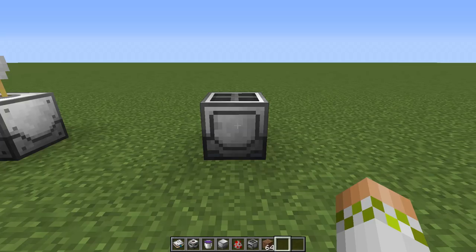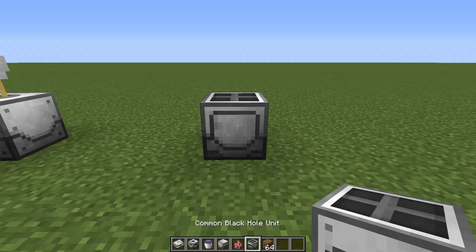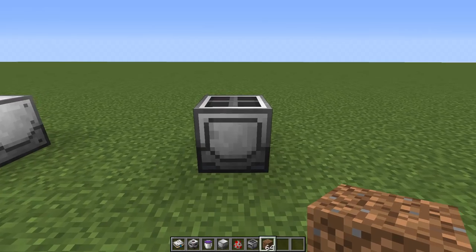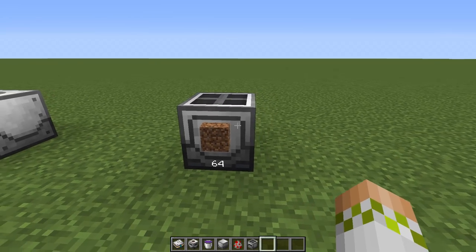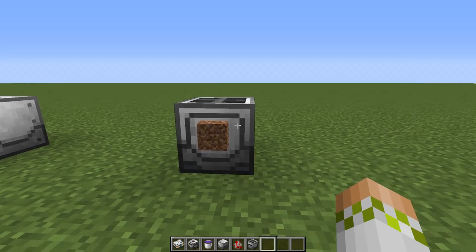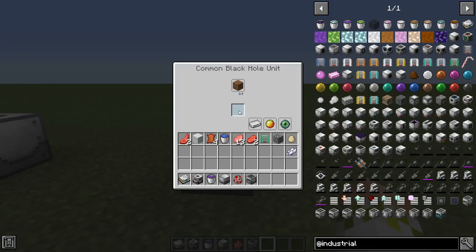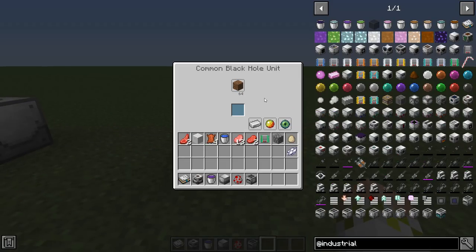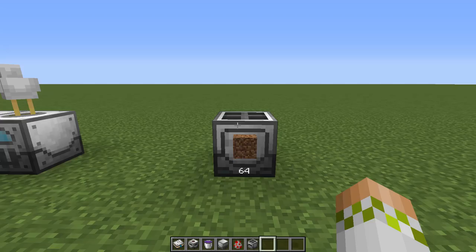The black hole unit comes in five different tiers and is used for items; the black hole tank is used for fluids. These are simply mass storage blocks that increase in capacity as they tier up, storing a single block type. Even the basic tier holds 2048 items. Shift right-click to access the interface - you can set a filter, display the amount, void extra items, or disable the front display. A very basic form of mass storage for both items and fluids.